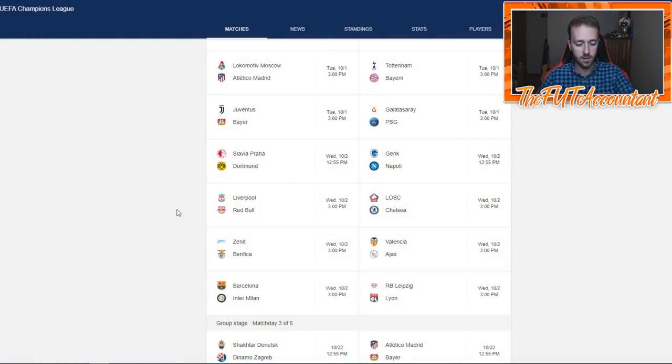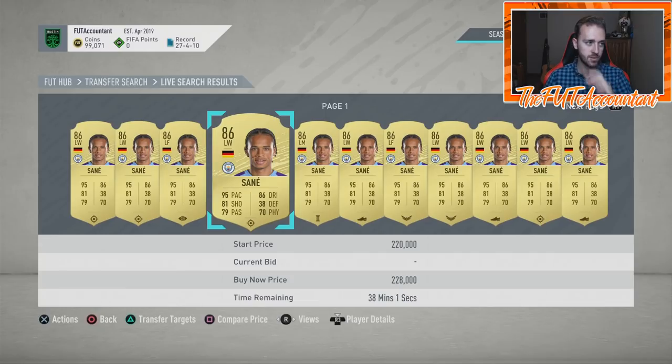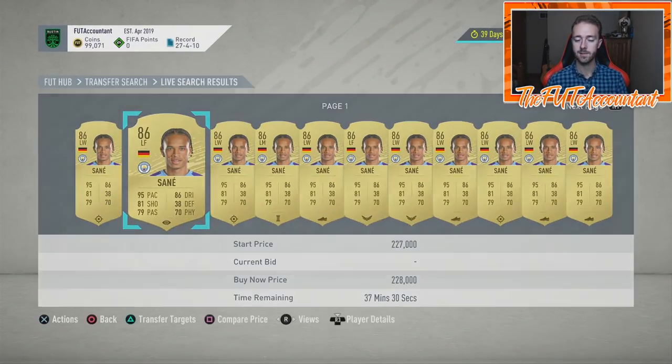His UCL rare card got packed a bunch that first day, and it actually dropped lower than his gold card that was one less rating. For a short period of time the UCL rare dropped below the gold card. Looking back on Footpin — we have the 87-rated and the 86-rated version of Sané. The 87 UCL Sané came onto the market at 140k for a short time before going up, but that really messed with the gold card price, which ended up plummeting because of the supply of that UCL rare.